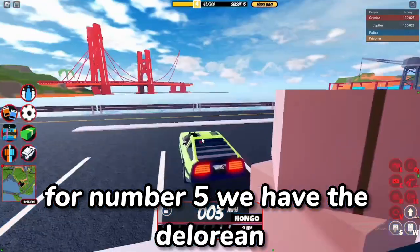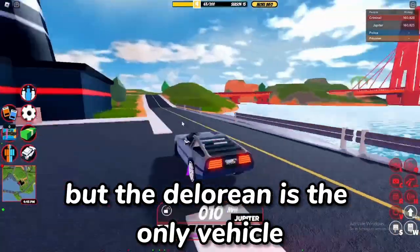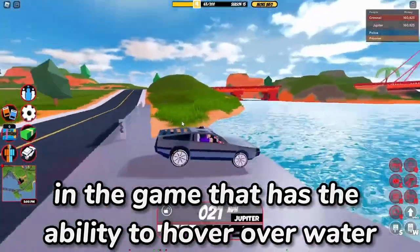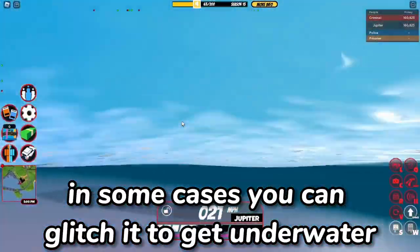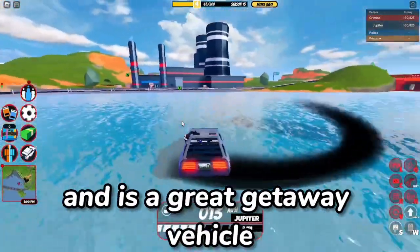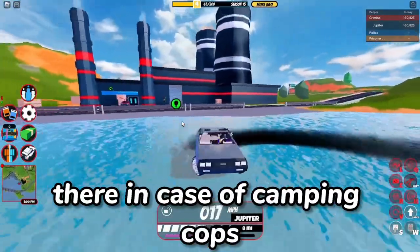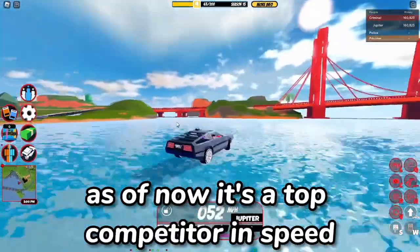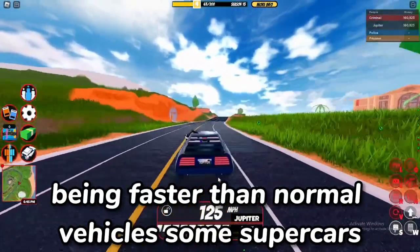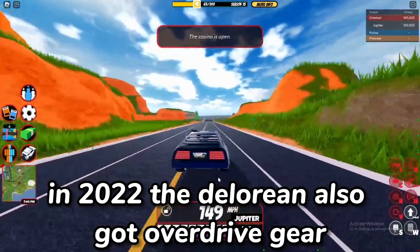For number 5, we have the DeLorean. Most of you may know this, but the DeLorean is the only vehicle in the game that has the ability to hover over water. In some cases you can glitch it to get underwater. The DeLorean spawns at the power plant and is a great getaway vehicle in case of camping cops. It's a top competitor in speed, being faster than normal vehicles and some supercars. In 2022, the DeLorean also got overdrive gear.